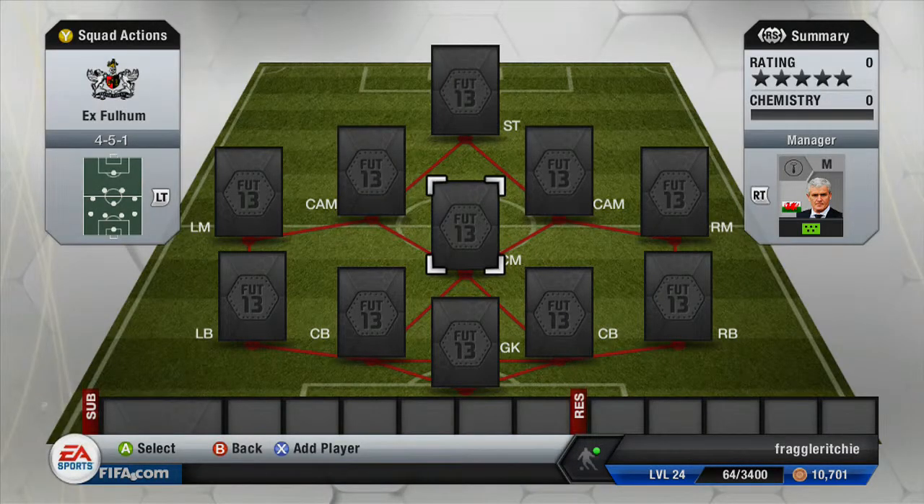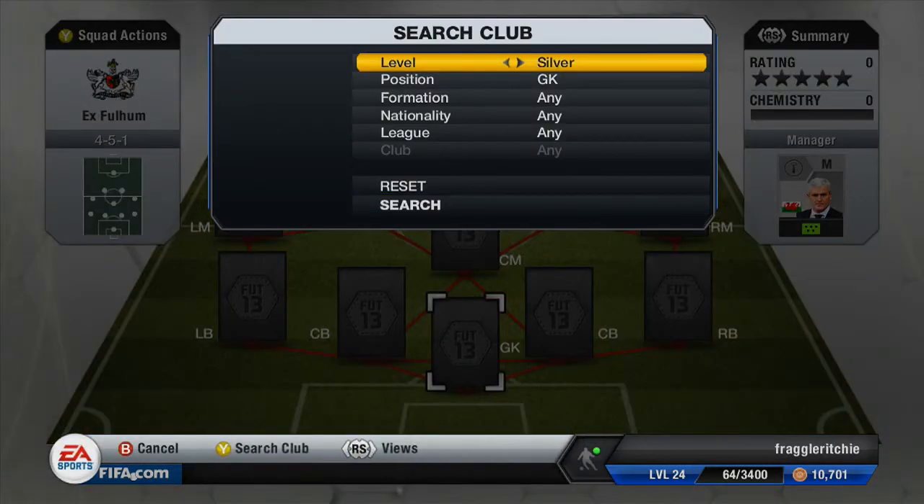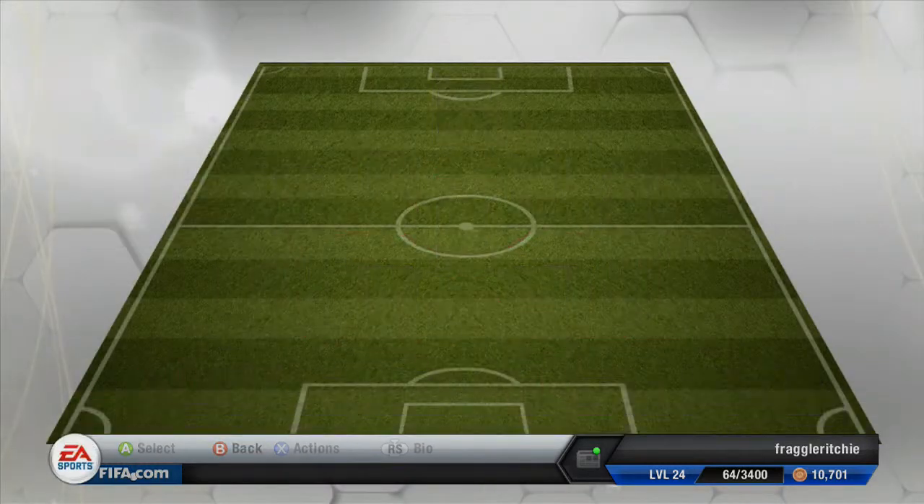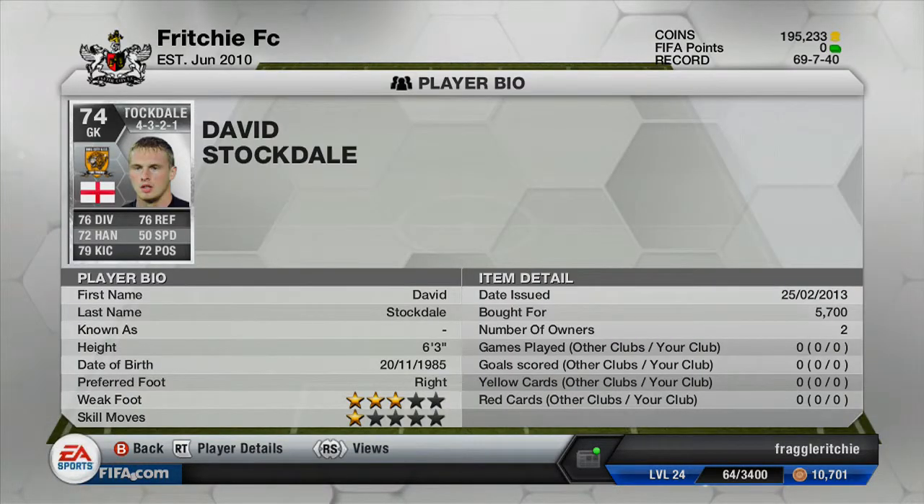So that is the team, let's get on to some of the players. In goal we've got a silver keeper — he recently transferred to Hull and that is Stockdale. Not a bad keeper whatsoever, 74 rated, costs 5,700 coins. He's got 76 diving, 76 reflexes, 72 handling and 72 positioning, which are actually pretty decent stats for a silver goalkeeper and he's a really good goalkeeper for building those Championship teams.